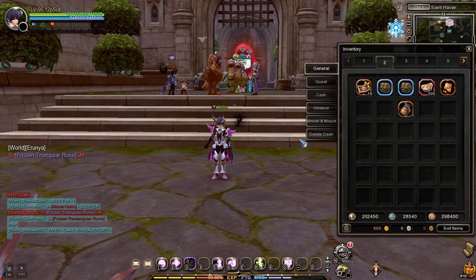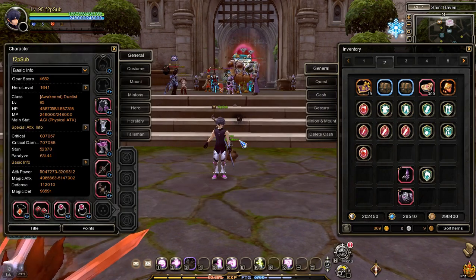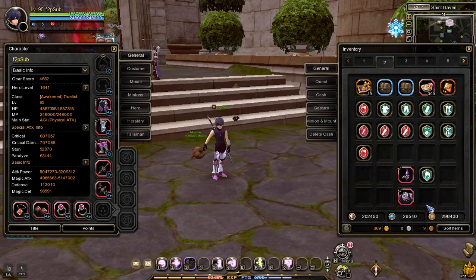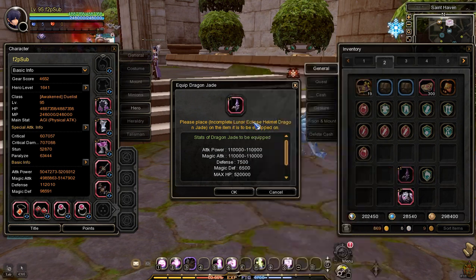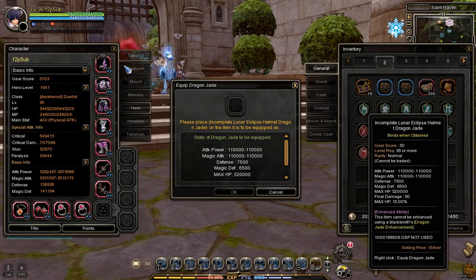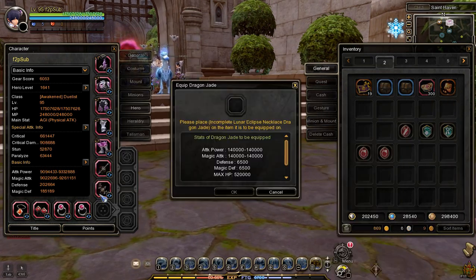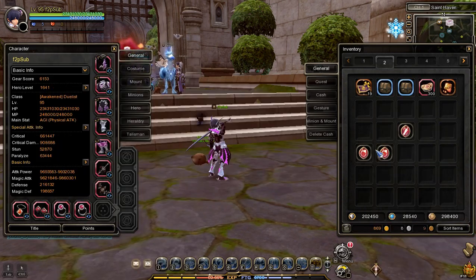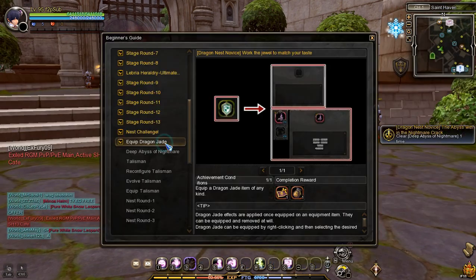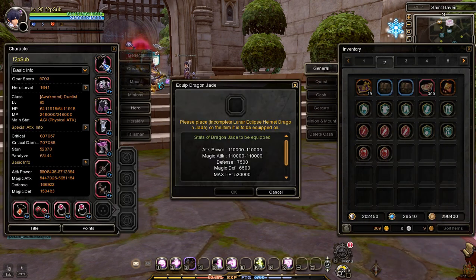Before moving on, open your inventory and open the incomplete Lunar Eclipse Dragon Jade Pouch. Important note: Lunar Eclipse Dragon Jade has different Dragon Jade for each body part type — for example, a Lunar Jade with a helmet icon can only be equipped on a helmet. For the next task, you'll have to equip any Jade in an item: just right-click on the Jade, right-click on the item, and press OK to equip it.